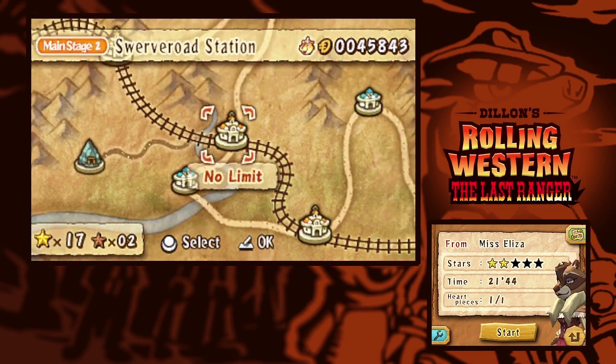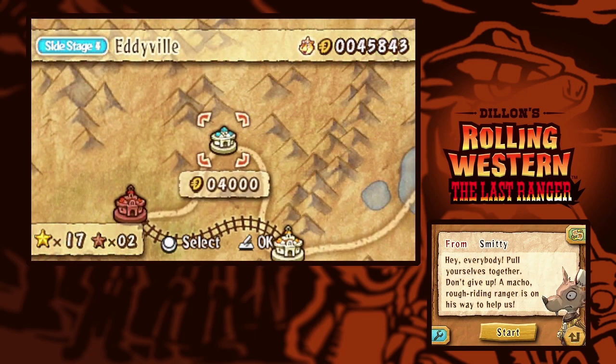It might be worth redoing some stages to get some better practice, but this is side stage number four — Eddieville — and the mayor is called Smitty. You'd think the mayor would be Eddie, but anyway. I guess it is time to say goodnight to y'all. Thank you guys so much for watching. We'll see you in the next episode where we will take on side stage four and hopefully get some more regular stars in the process. Alright, see you guys then — bye for now!